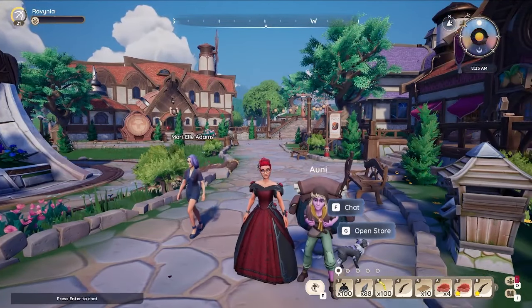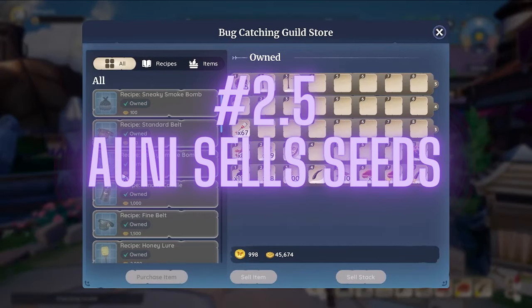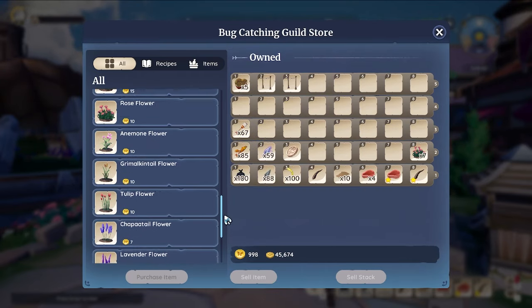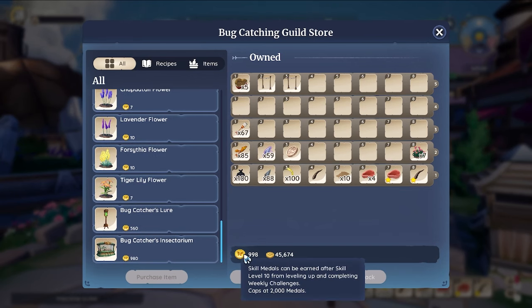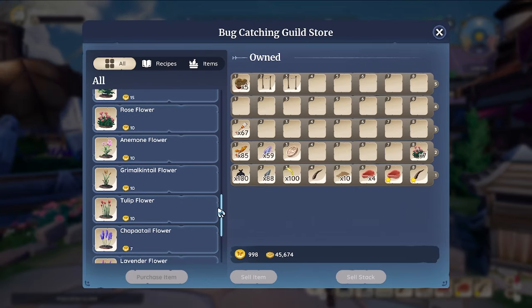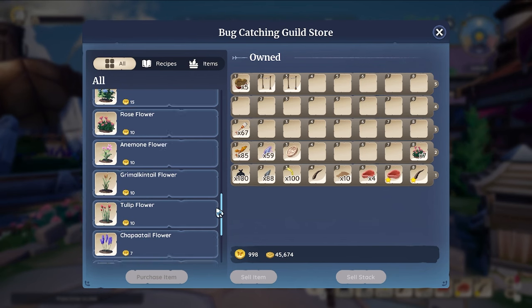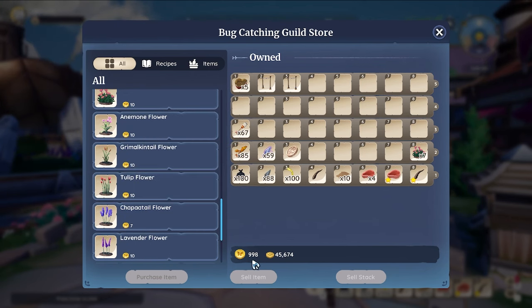Also, while you should have gotten this from doing the storyline, don't forget point 2.5: Ani also sells the flowers that are currently available in the game. There are a couple that are missing and will hopefully be coming soon, but you can use your bug medallions to redeem them for different flowers. So if you need, say, 60 tulips for a design, you can go ahead and spend your coins on getting some tulips.